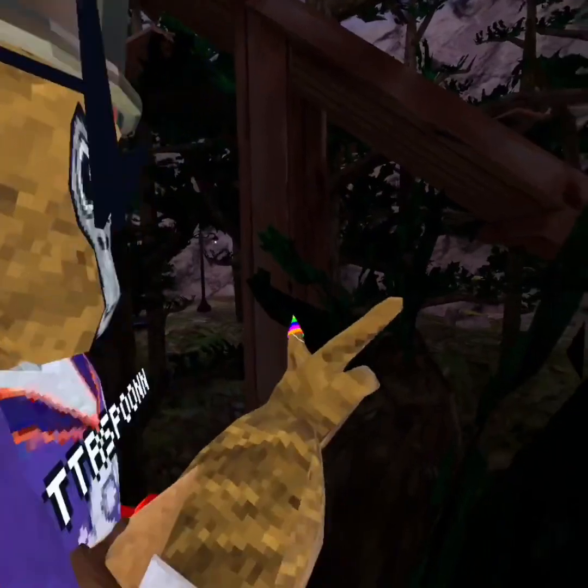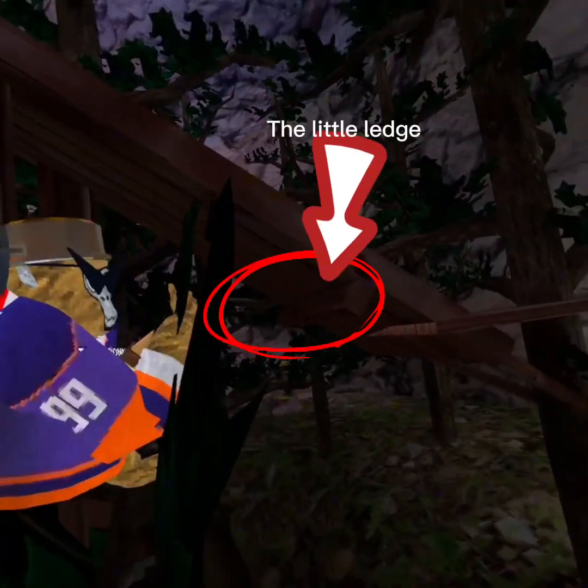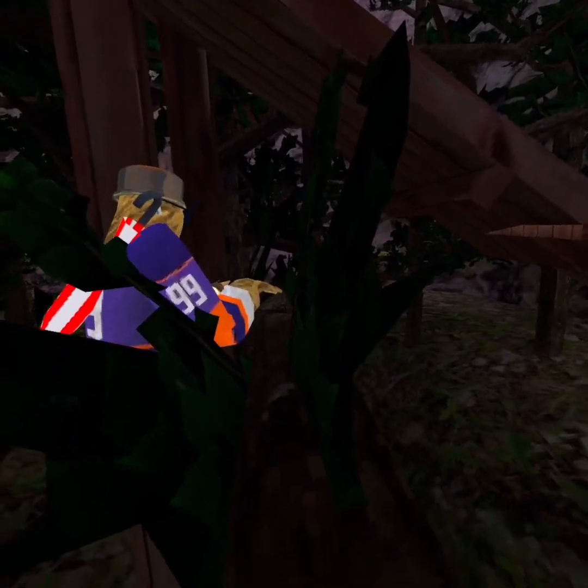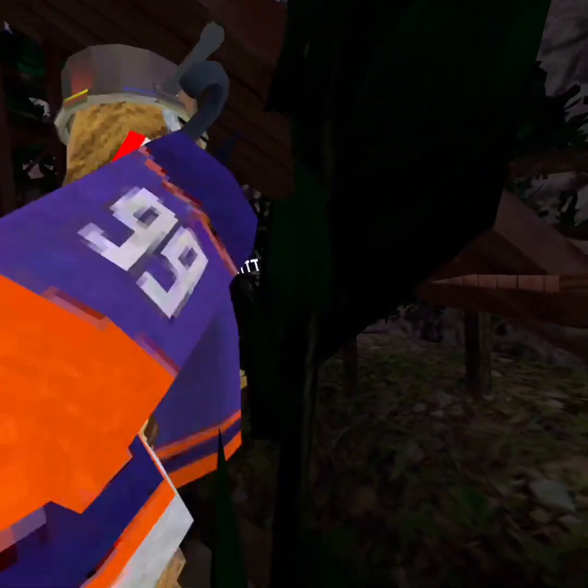Right after you do that, the next thing you want to do is — you see that little ledge right there? Well, you can actually run on the side of that ledge and get across it. Like this.